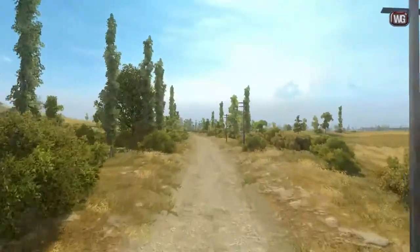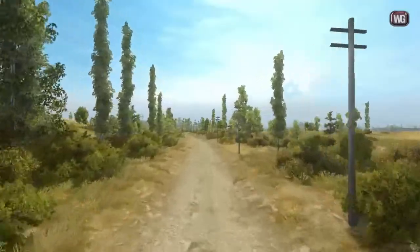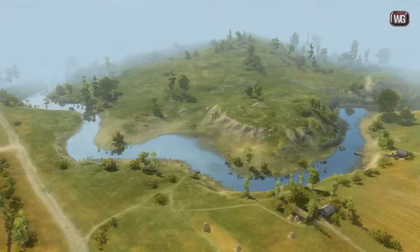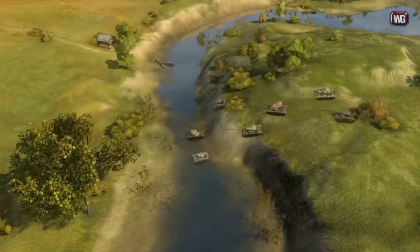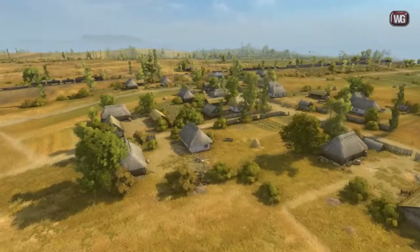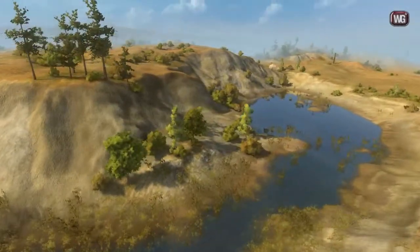Besides the terrain changes, the alley is also changed — the density of bushes on it is now a lot lower. The island that opened for players after the physics release was remade; now there is cover and a way to get there from the side of the mountain. Village wasn't changed, but the mountain now has a more gentle downward slope.